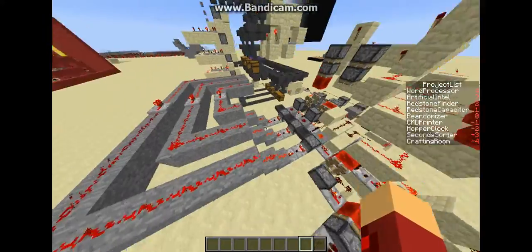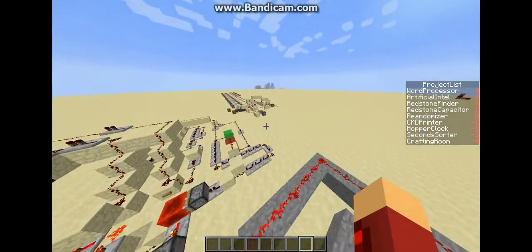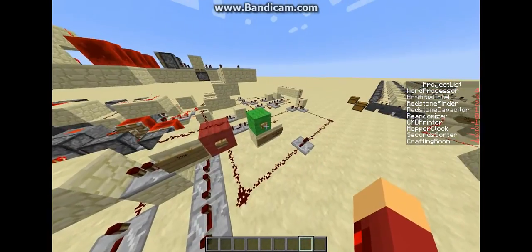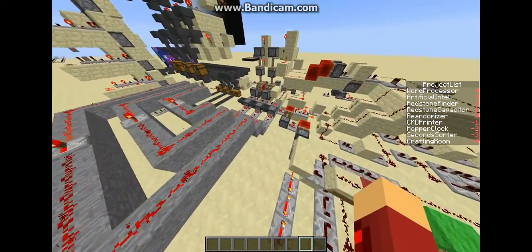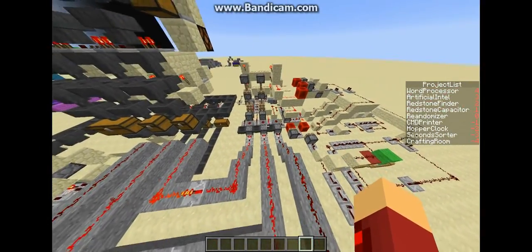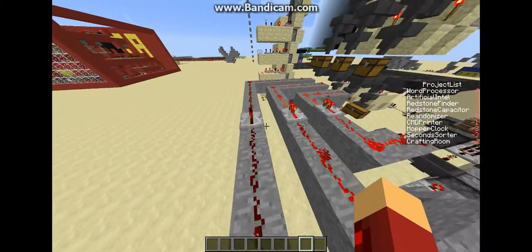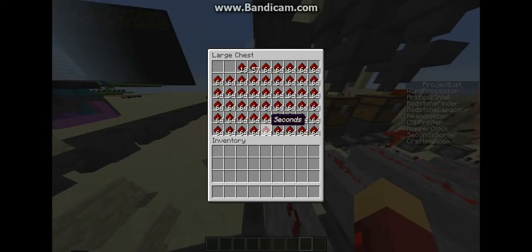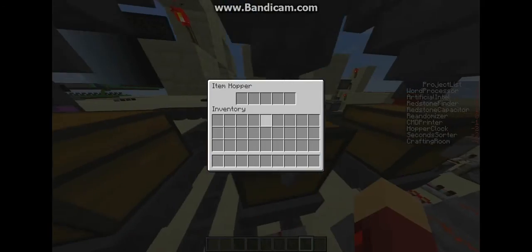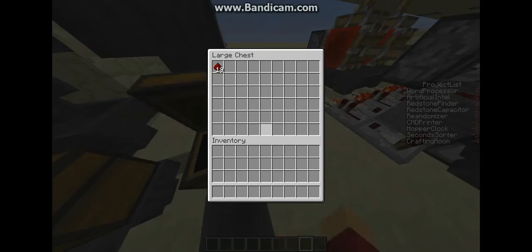Yeah, so all the boxes are empty right now. I'm going to turn it on for a few minutes and see where we get. Here we go. So basically how this thing works is every second this current is going to turn off here — tick, tick, tick — and it's going to let one of these through. See, it's dropping. And every time it lets one through, it comes down and gets sorted into its box, or its chest.